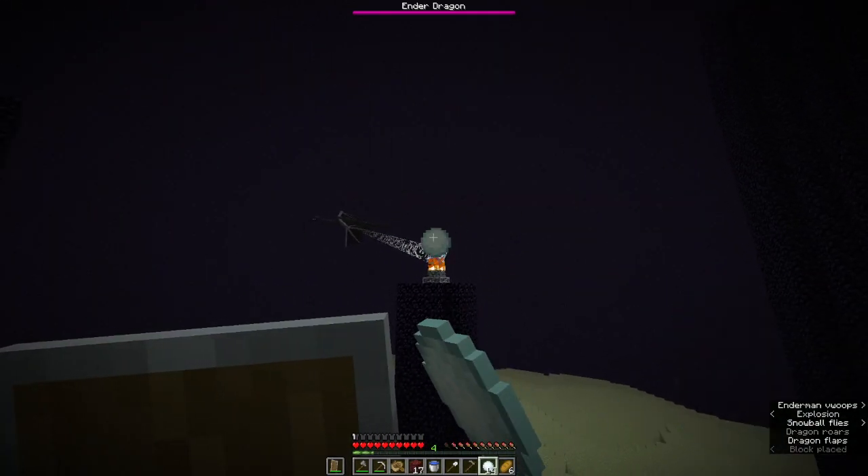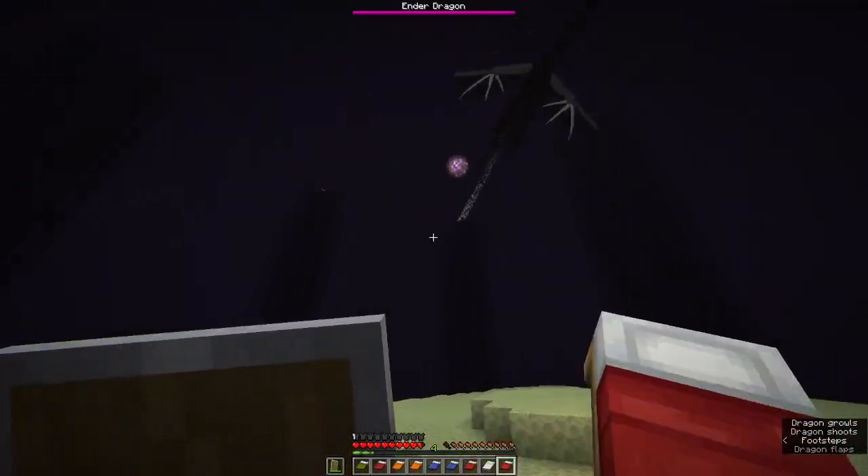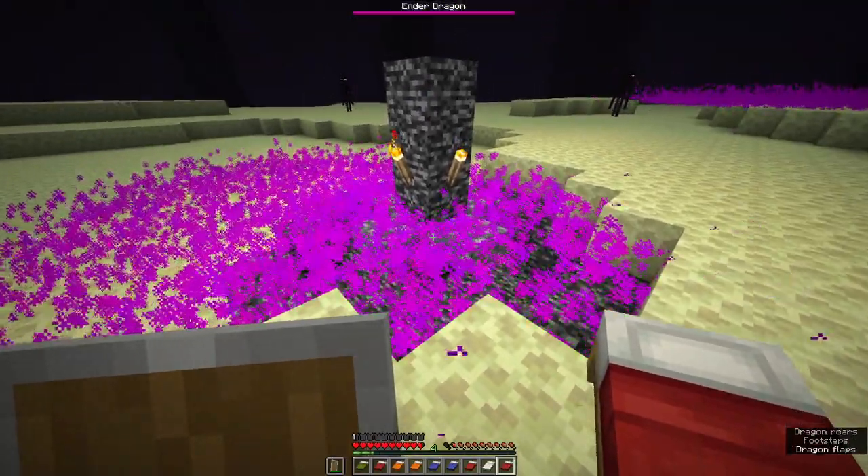Upon destroying an end crystal, she will enter the strafing state, which you do not want and won't do. Be mindful of the ball's AoE. Try not to get shot around the middle as it can completely block you off the exit portal.